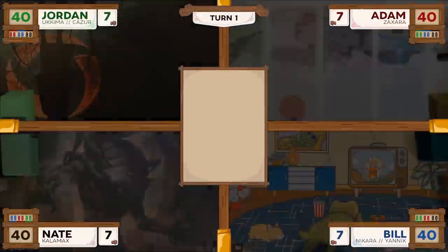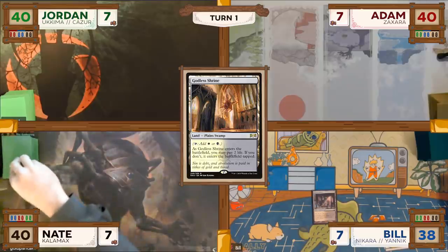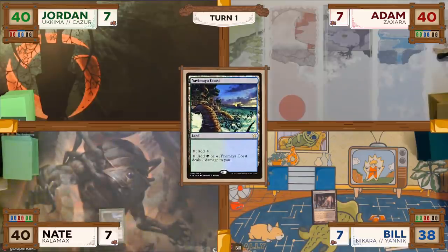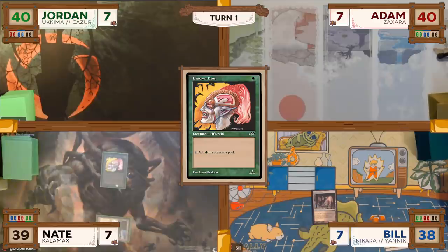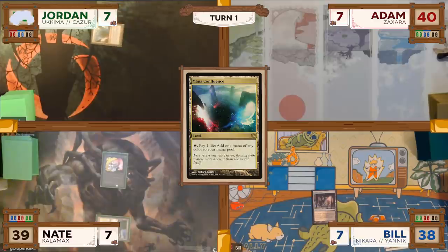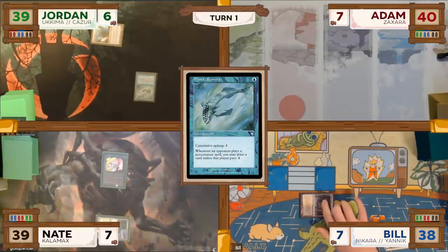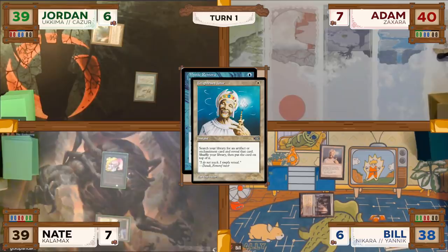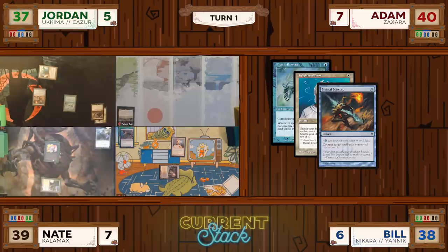Let's get into the gameplay. Bill starts off by playing a Godless Shrine, paying two life to have it enter untapped, then ships the turn to Nate. Nate plays a Yavimaya Coast and taps it for one green, taking one damage to cast a Llanowar Elves. Jordan draws, plays a Mana Confluence, and pays one life for blue mana to cast a Mystic Remora. In response, Bill taps to cast an Enlightened Tutor, but Jordan pays two life to cast a Mental Misstep, countering it. The Mystic Remora then resolves.